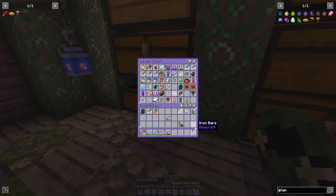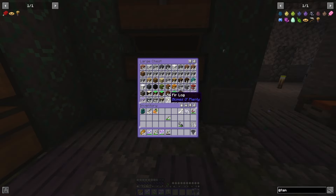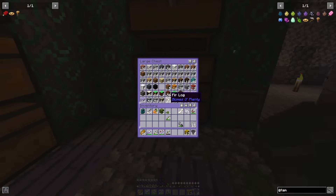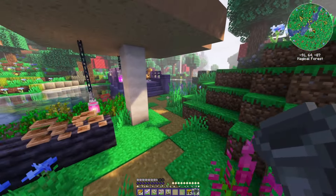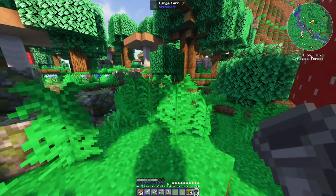I need some iron bars. I found this too. Hoppers. Do I have moss? Because I wanted to have... I need some of this carpet stuff. I'm going to need chests as well, I feel like. I hope that dragon stays around so that I can tame him.